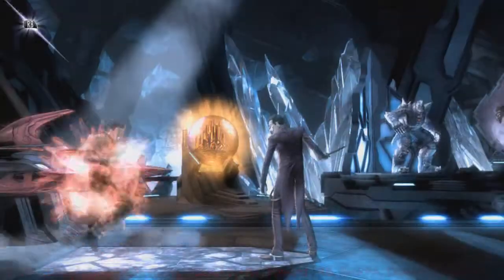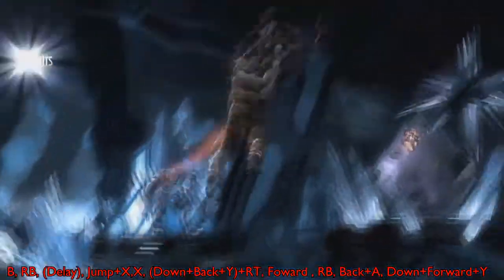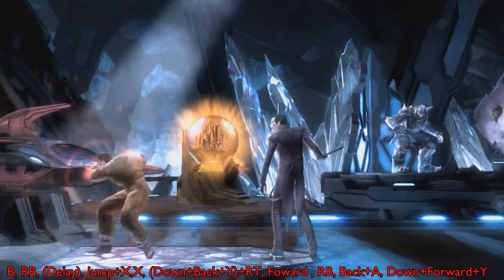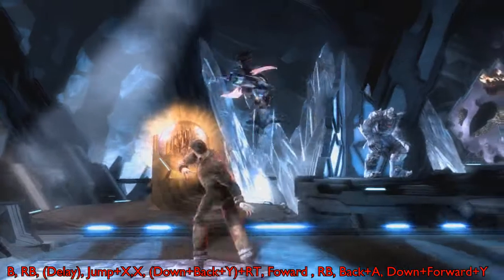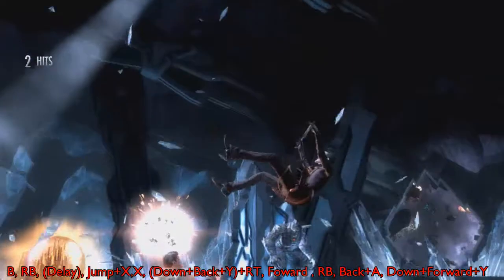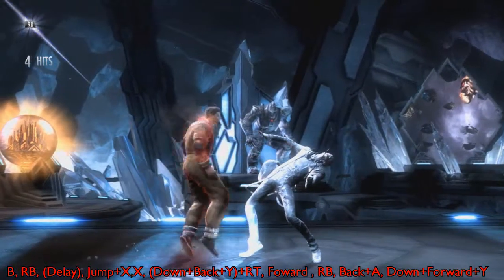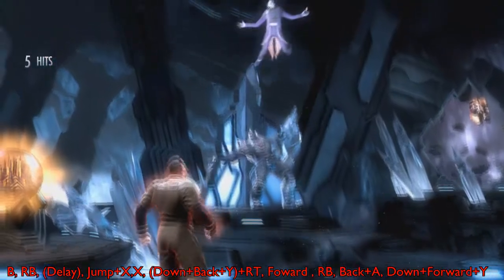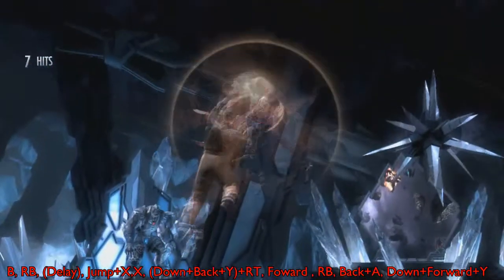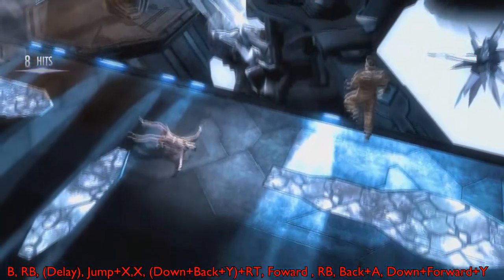Now this combo is a three-bounce combo and does 69% damage. It's the same combo as last time with a little less hits but you get more damage. You want to press B and RB real fast, then time it — give it about two seconds before you do your jump X-X combo. You just wait, tap, time it, press X-X, then freeze it with a cancel. Move up, just press forward one time — don't dash. Then RB to get the next bounce, time it again, and back-A bounce. Time it one more time and do the same down-forward-Y, and you'll get 69% damage.